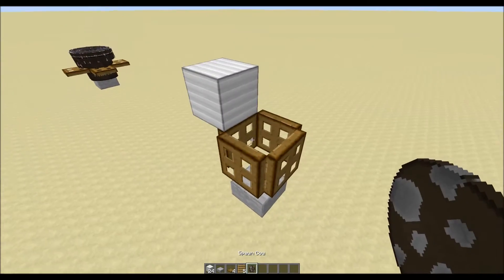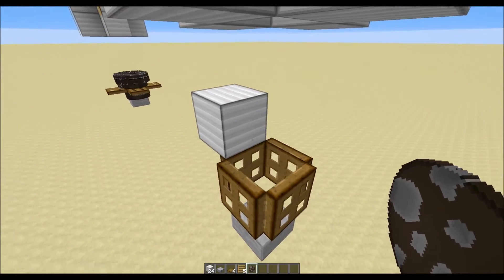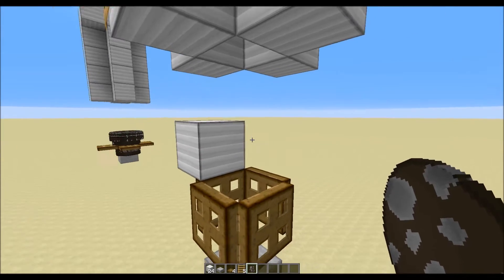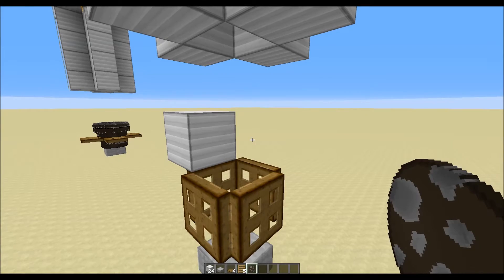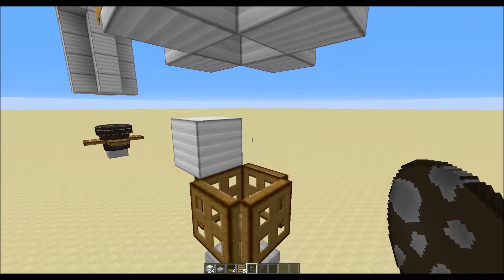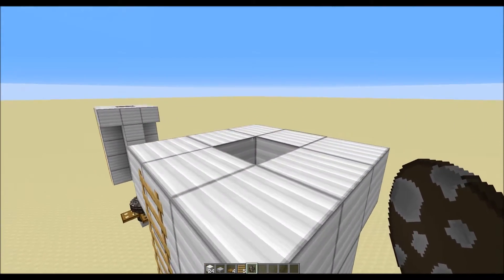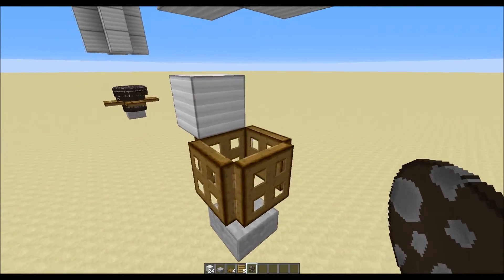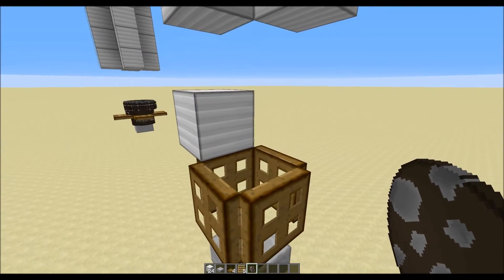In order to put the cows in place, for this tutorial I'm going to fill it up using a spawn egg, but in a survival world you can either drop them down the shaft by luring them in with some weeds, or just put two in there and start breeding them up.